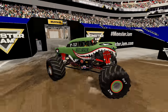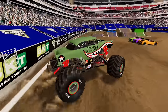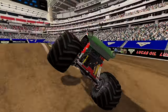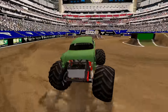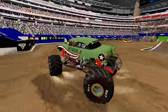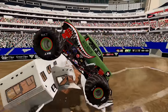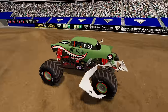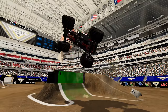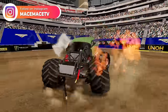Coming up next, we've got Avenger. Check it out — Avenger's getting things started with some donuts. He's heading for the crush cars — Avenger over the crush cars! He gets a bicycle there. It looks like Avenger's heading for the crush campers. He completely jumps over the crush campers! Now he's turning around — I think he's going to crush them this time. And Avenger with a very nice crush! He's got some debris on the suspension. Now Avenger's on the ramp going for a backflip. And he gets the landing! The freestyle clock is running out, and Avenger is going to finish up with some donuts. What a run!